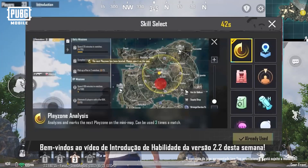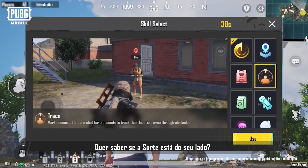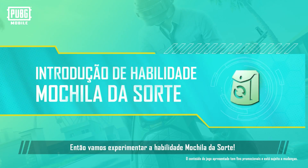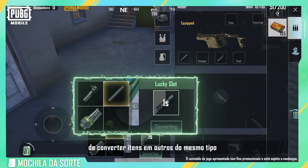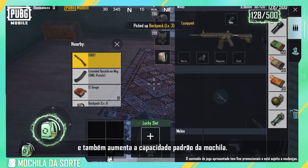Greetings PUBG Mobile Players! Welcome to this week's Version 2.2 Skill Introduction Video! Want to know whether Lady Luck's on your side? Then let's give the Lucky Backpack Skill a try! It gives the backpack the ability to convert items into another item of the same type, and also increases the default load of the backpack.